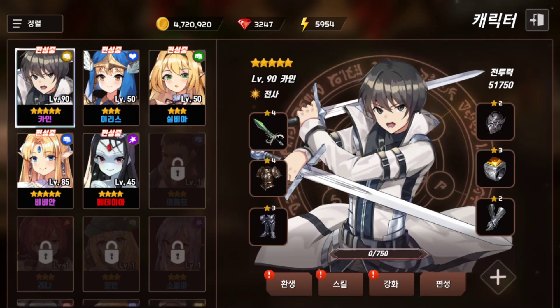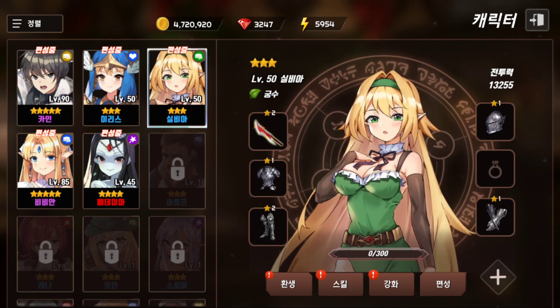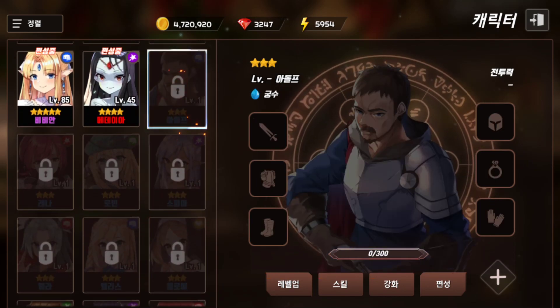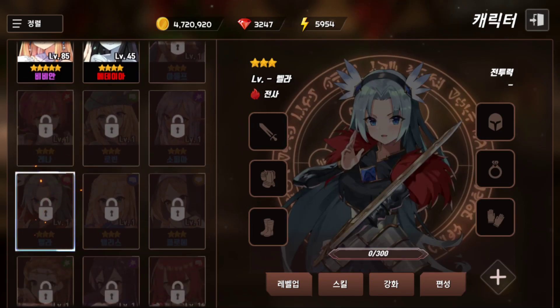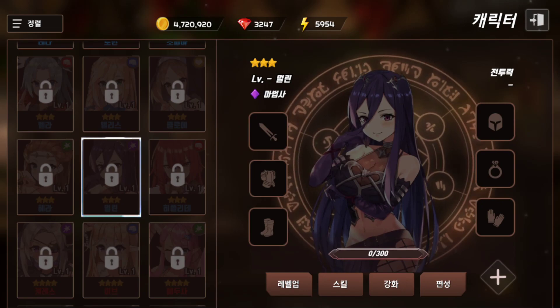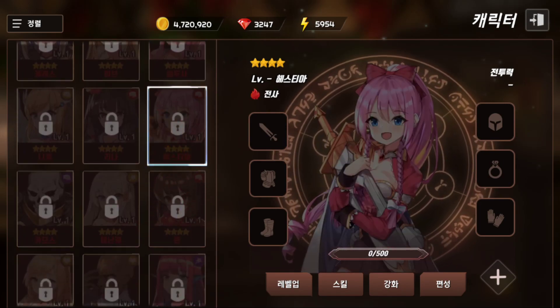Those five characters you can see is basically my current team. This character at the top is the main character of the game. Those two three-stars you get from the story mode, she is a free five-star, and she's a four-star that I received from the four-star ticket. Now let's look at some more of the characters. I know what you're thinking — those characters look pretty plain and boring, and I would totally agree.